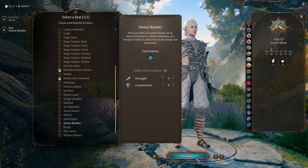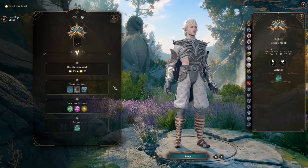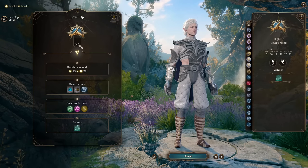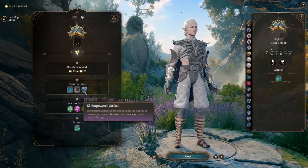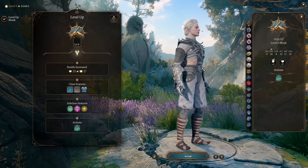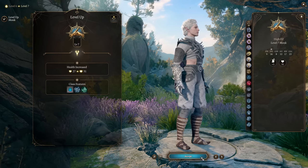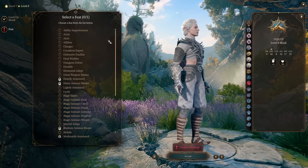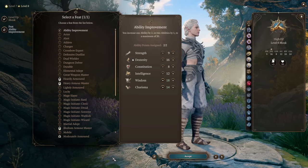Level 5 monk gives extra attack - a very nice level. If you started as a rogue, you want to respec into monk at around level 6 or 7, because level 6 gives you Ki-Empowered Strikes. Your fists become a lethal weapon and they ignore enemy resistances - that's just incredible. Level 8 monk gives us an additional feat, and we go into ability improvement to add to our wisdom and charisma.